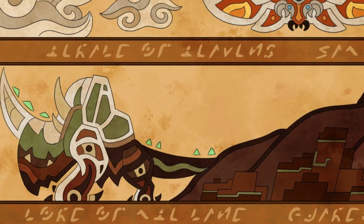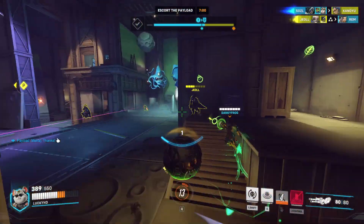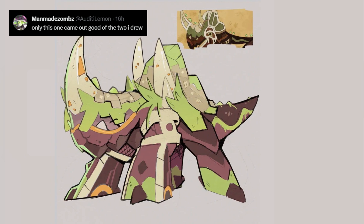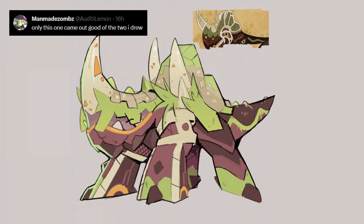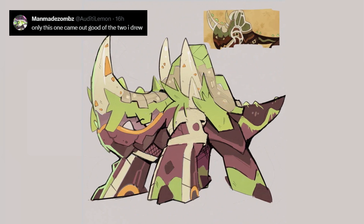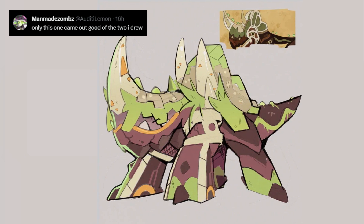Now we move from the fire one down to the grass slash earth one. Whatever this design may be, all I know is I would love for it to look like the one from Oddity Lemon. This thing is absolutely sick — there is so much going on in the design but it actually just works really well. It looks like a very gentle giant, but with its giant horn it can still do some damage. I'm thinking it'll probably be a plant slash earth type and overall this is a really sick design.